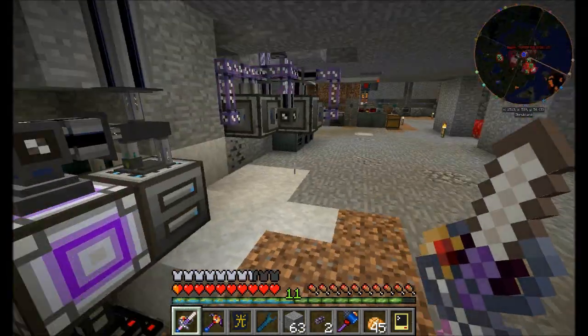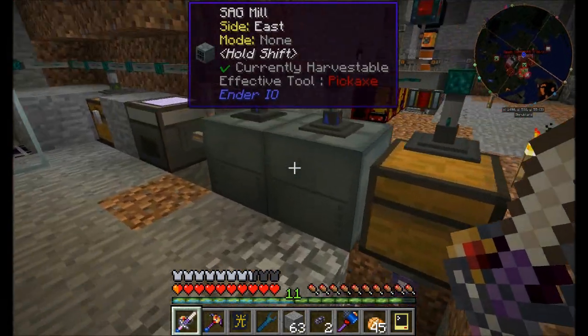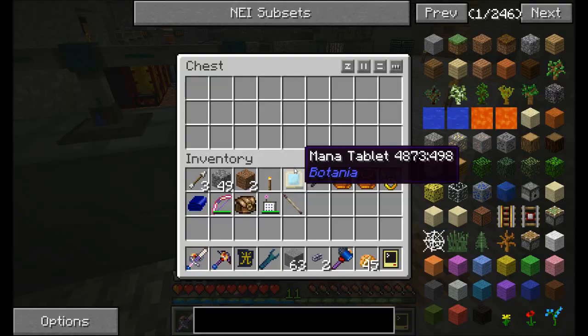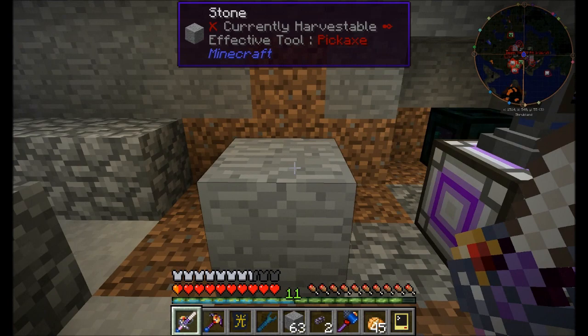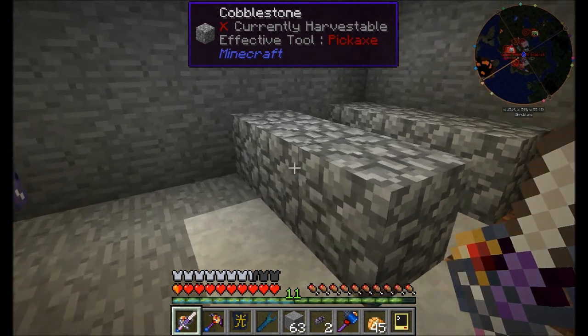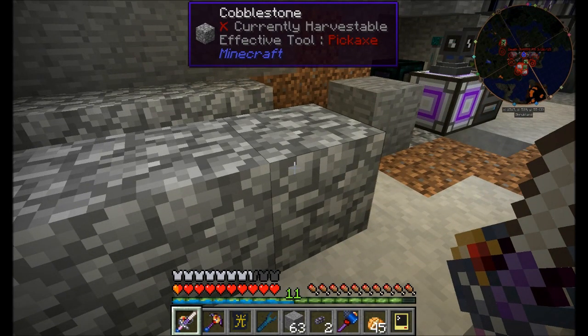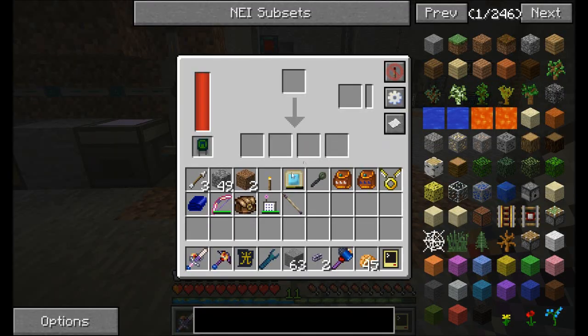Here's what I'm thinking — I can probably just disassemble or not even use the Sag Mill and the Alloy Smeltery here any longer. What I'd like to do instead is have an input chest right here which then routes items into three thermal expansion pulverizers. I believe they're going to be faster in the long run.